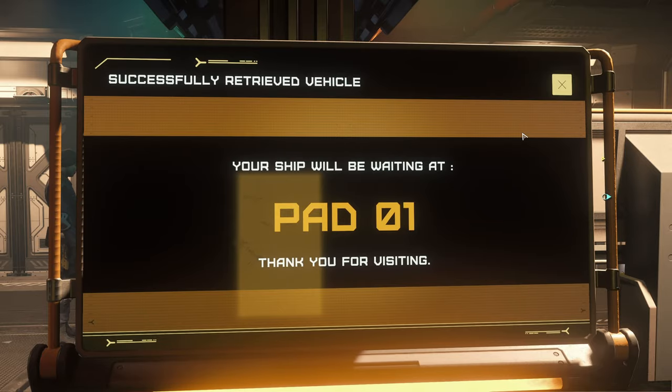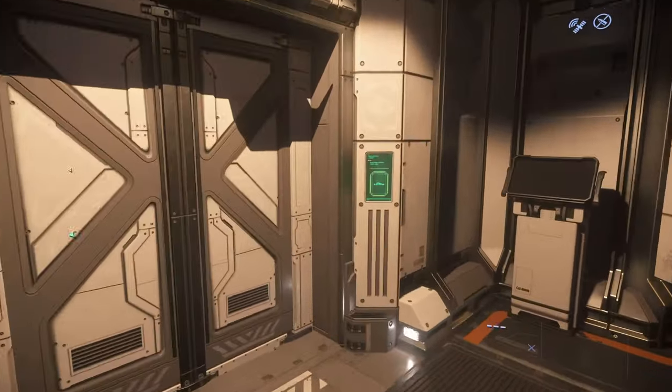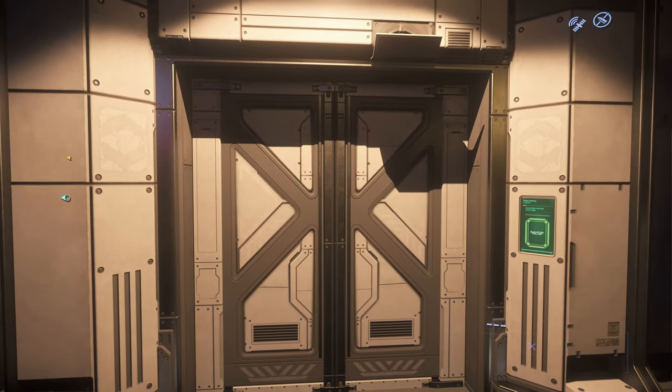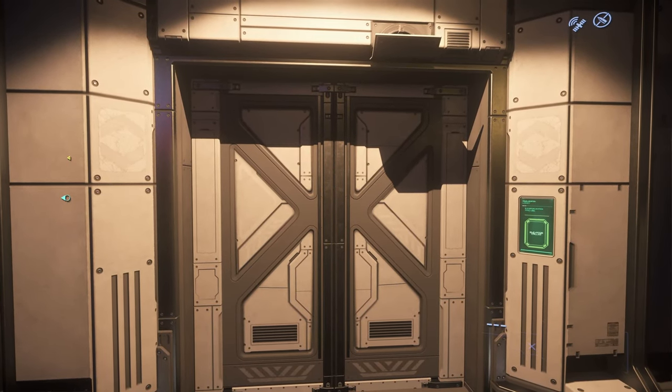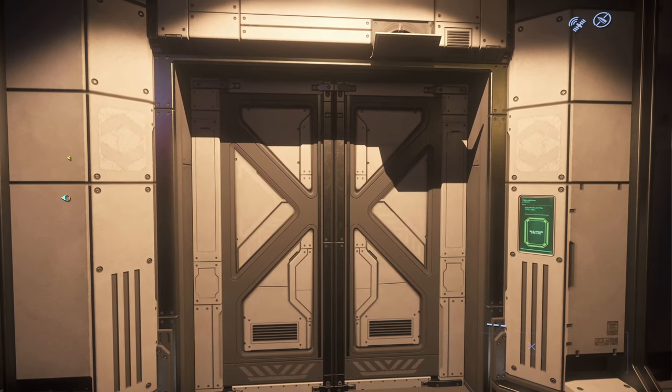As you can see, our Anvil Arrow is being delivered to pad one. So all we need to do is press S to walk away or click the X, go to the elevators — like if you're in Everest Harbor — and go down to the pad it tells you, which I will show you how to do.